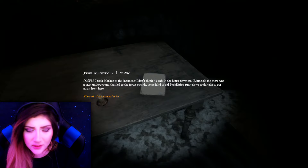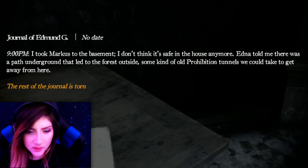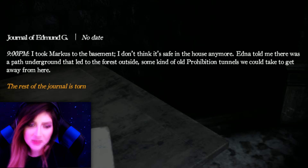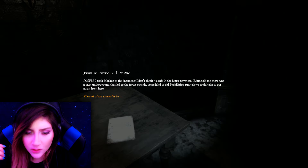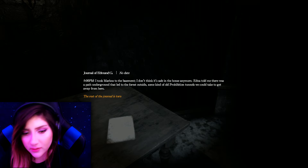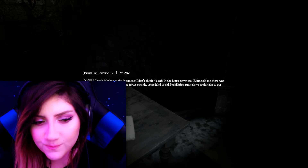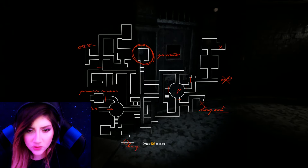Journal of Edmund G. — thankfully it's not like 'Brother Edmund.' It reads: 'I took Marcus to the basement. I don't think it's safe in the house anymore. Edna told me there was a path underground that led to the forest outside, and some kind of old prohibition tunnels we could take to get away from here.' Interesting — the rest of the journal is torn. So this house is actually 100% more creepy than we thought, with tunnels leading outside. And the house isn't safe anymore. I'm really curious why that is.